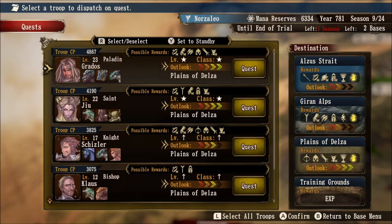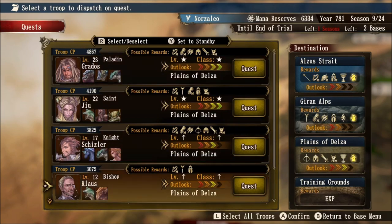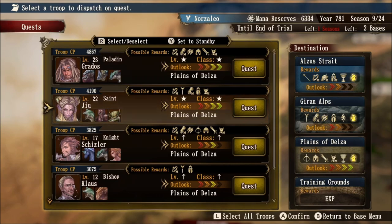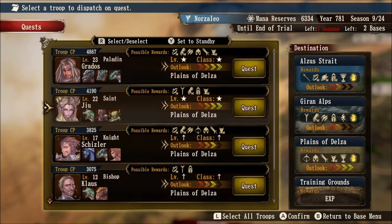There will be separate videos on all knights requiring special criteria. The last thing we'll go over today is the quest document showcasing which classes belong in certain locations for questing. Grados and Jiu — a paladin class and a saint class — both like to go to the Plains of Delza. Shizler as a knight likes to go to the same place. The paladin class comes from the fighter type classes, meaning fighter tier 1, knight tier 2, and paladin or dark knight tier 3 will all have good Outlook rankings at the Plains of Delza. Outlook ranking depends on class type, not certain class names.